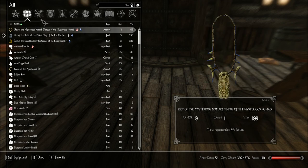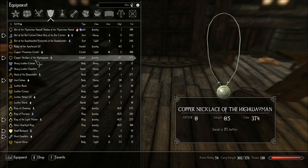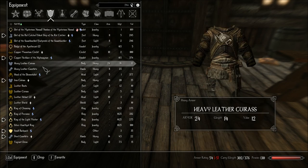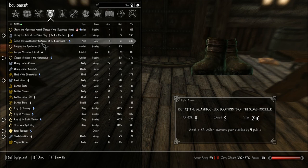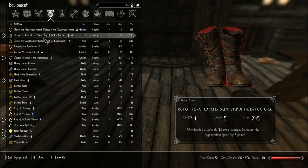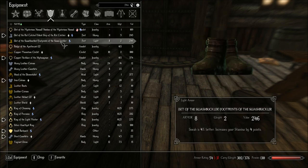I got a set of the Swash. Mana regenerates 4% faster. Right now I have Sneak is 7% better. I think I'm gonna keep the sneak one — 4% mana regen, I don't know if I can even tell the difference. Set of the Swash booklet. One-handed attacks do 3% more damage, increases health regeneration speed by 6 points, or sneak 4% better. I don't think we'll really tell much of a difference, so I might as well sell this stuff.